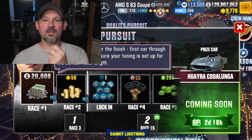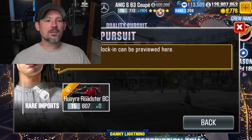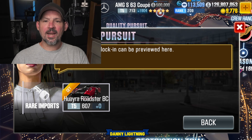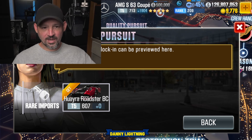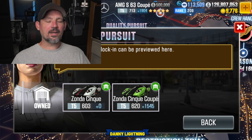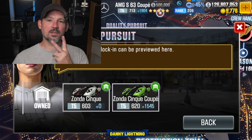So first off, this event does have two lock-ins and a prize car. That's actually pretty good. So the first lock-in is going to require you to have the Pagani Huayra Roadster BC. I probably said that wrong, but whatever — you need that car right there. And it looks like the second lock-in is the Zonda Cinque and the Zonda Cinque Coupe, so you can use either one of those cars for lock-in number two.